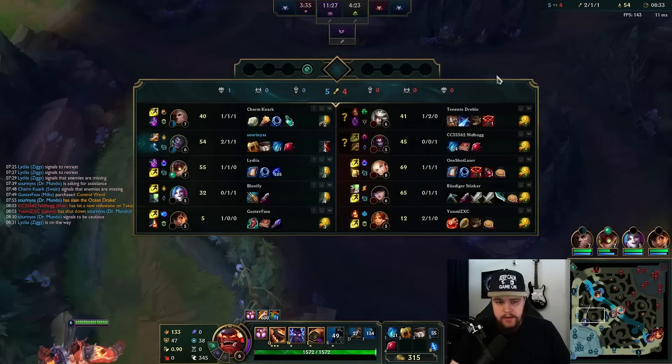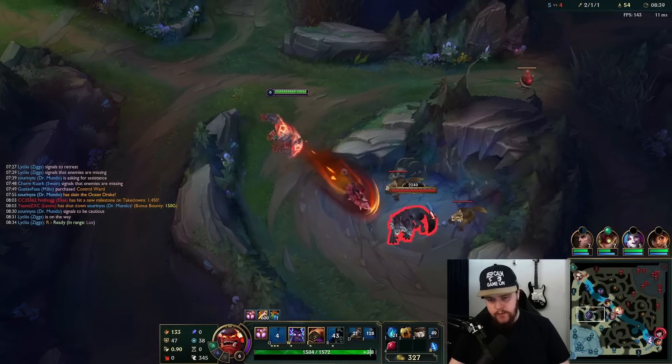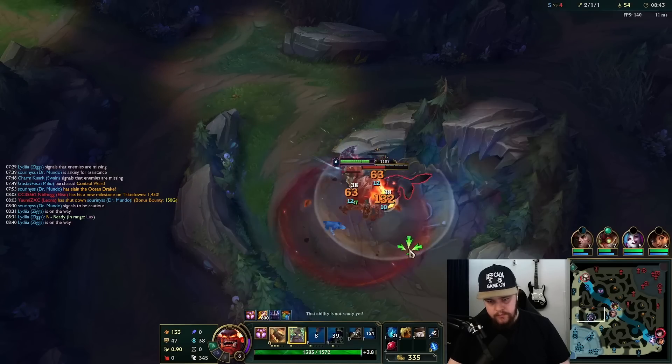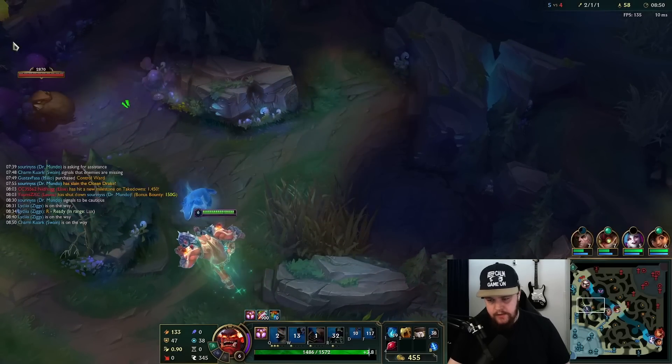Nice — get a free dragon out of that one. Good deal for me. I'm going to do the wolves, clear these two, and then do the Rift Herald afterwards, because we want to look for as many objectives as possible. Cleavers on the big one. Try to consistently use your W when clearing as well — it speeds things up.